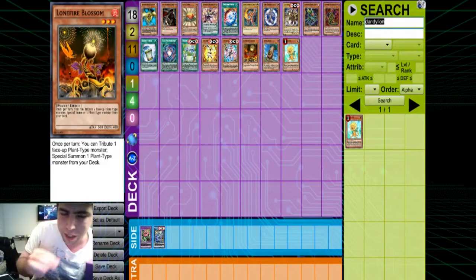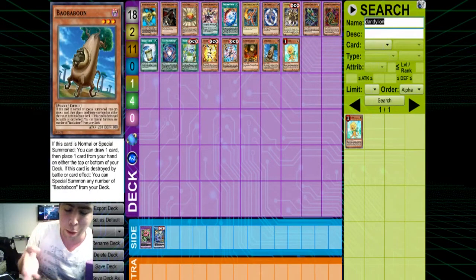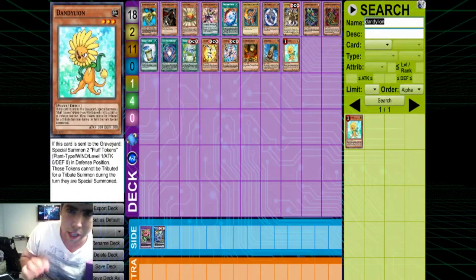Lastly, I'm talking about the Plant Engine. This engine has been hovering around the game pretty much as long as Lonefire Blossom has been a card, and I feel like Lonefire has better targets than ever. We have the Predaplants I mentioned earlier. There's also Baobaboon, which is an incredibly good card in terms of the cycling and deck thinning it enables — it specials two copies of itself from the deck, which you can use as Link fodder. There's also Dandelion, currently at one, which is an Earth monster — if you send it to a Link Summon, its graveyard effect triggers to special summon two tokens, which can be used to Link Summon again.